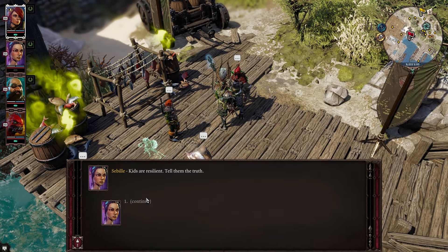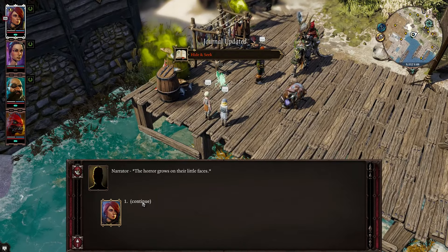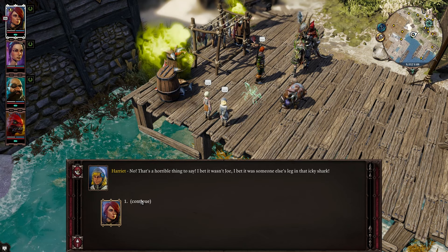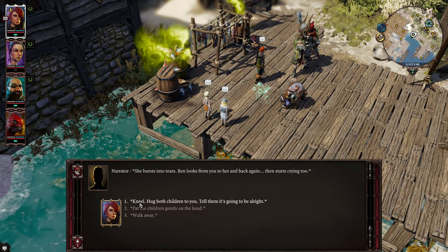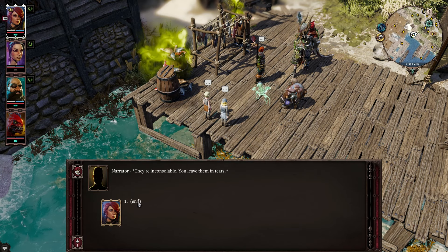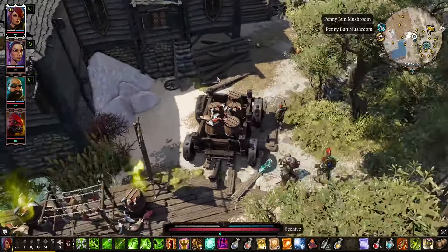Kids are resilient — tell them the truth. Joe was eaten by a shark. The horror grows on their little faces. One says it must have been someone else's leg in that icky shark and bursts into tears. Then the other starts crying too. They're inconsolable — we leave them in tears. I wanted to pat them on the head, I wanted to give them a hug. Dang it. You win some, you lose some — sometimes you click the wrong button.